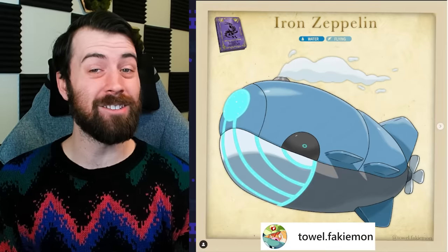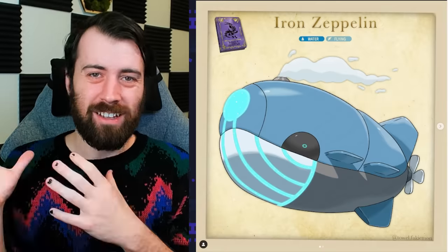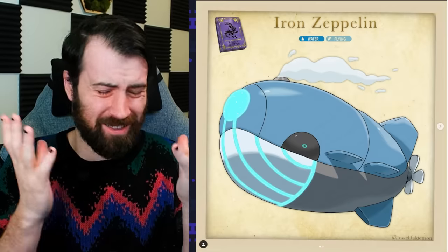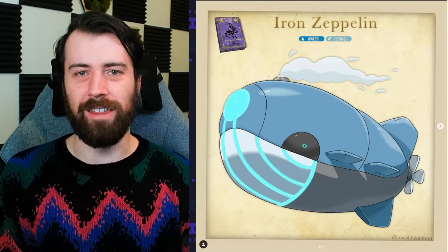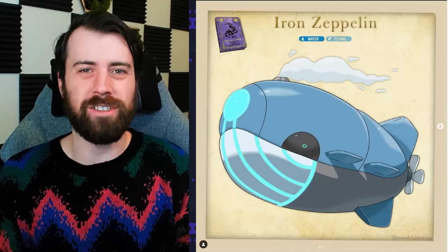Next from Talfakeemon, we have Iron Zeppelin, which is a future Paradox form of Wailord. I love this design so much. Taking Wailord's design and turning it into this steampunky blimp — iconic. This is something I could see functioning in the Pokémon world as just a means of getting around. We have Pikachu cars in real life, so why can't we have a Wailord blimp?